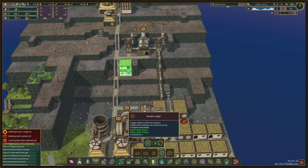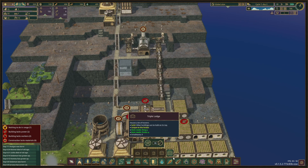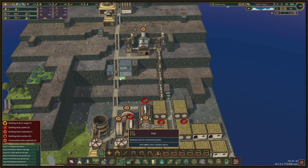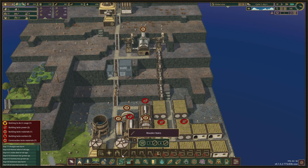A triple lodge holds nine beaver people and this one holds six. We're gonna make it like this, with a staircase going up this way - perfect. Connect the path.